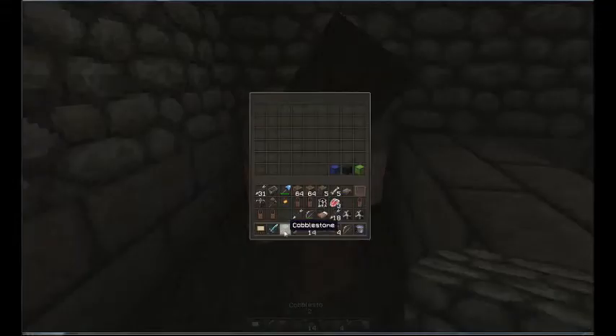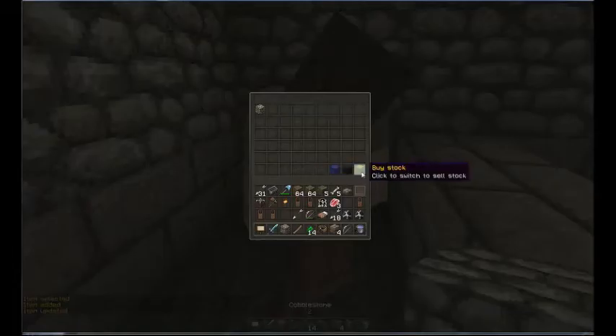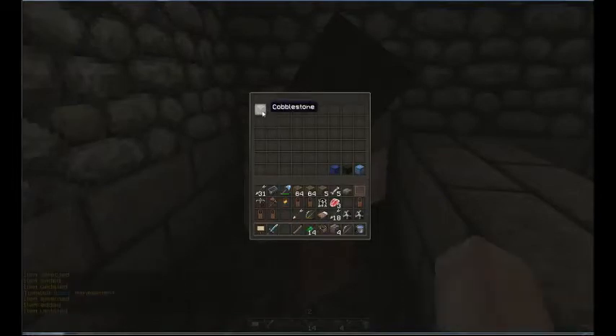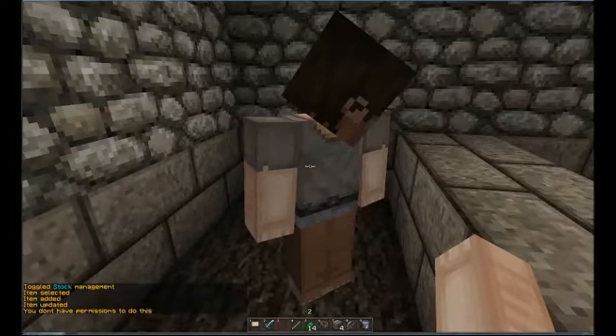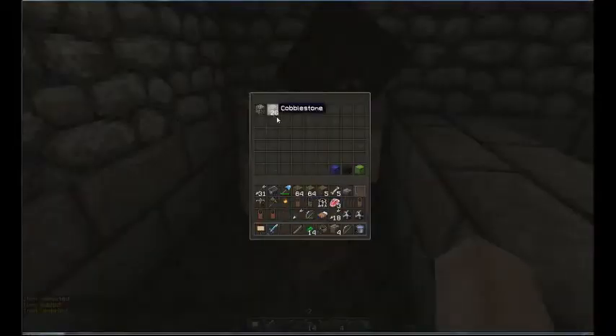Let's sell some basic cobblestone for people who want to build a house. Put cobblestone in the buy stock slot, then put another cobblestone in the sell stock slot — so you can both buy and sell it. The only thing that's a bit tedious is that if you want to sell more stacks, you have to add each individual stack and set a price for each one.